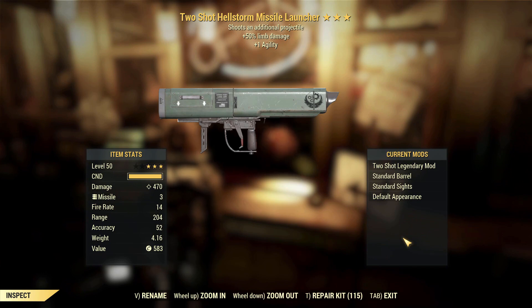Two shot Hailstorm missile launcher, limb damage, one agility. I have much better ones in my storage on a very similar character. Two shot is the best effect to get on the Hailstorm missile launcher, I believe, but still I don't like it.